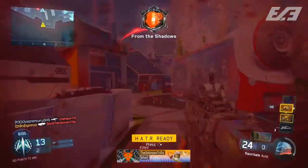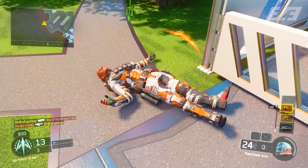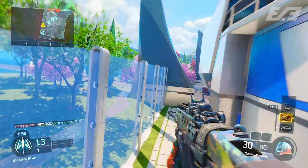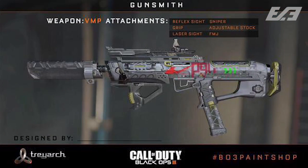There is one thing in particular in one of the images that just didn't make much sense. If we take a look at the VMP gunsmith, which showcases the attachments in the image of the weapon debuted around E3 2015 — leading up to more multiplayer information for Black Ops 3 — there was one image showing the VMP with attachments: reflex, grip, laser sight, FMJ, adjustable stock, and sniper.